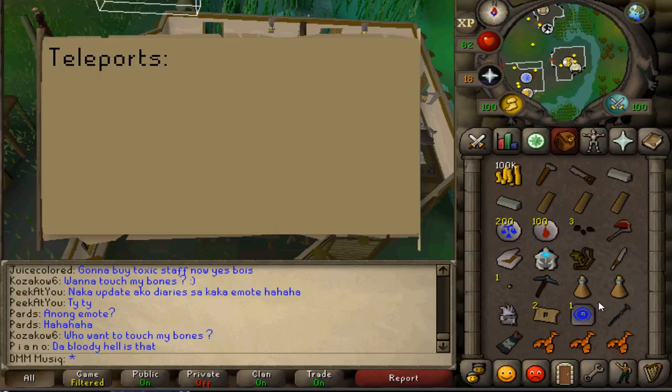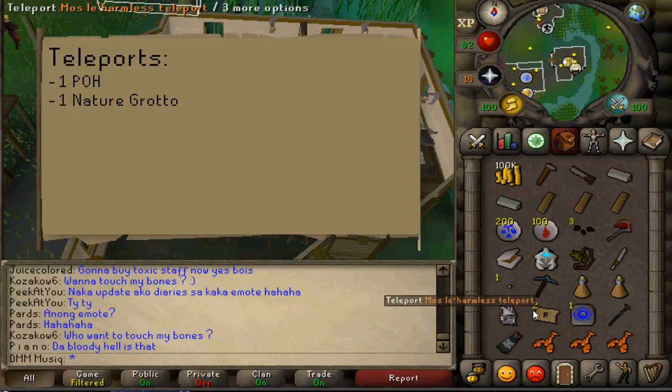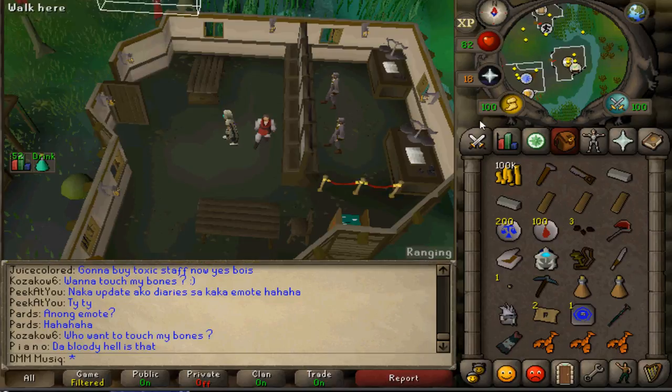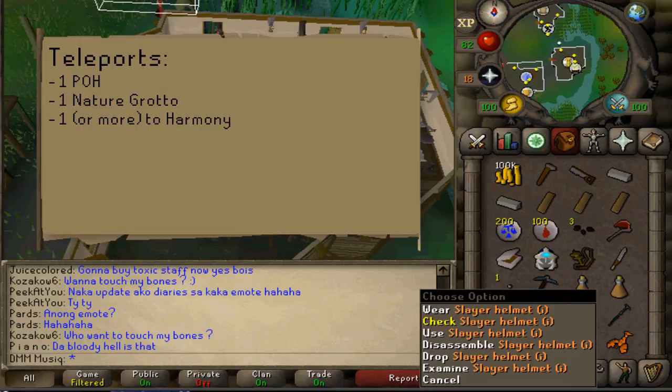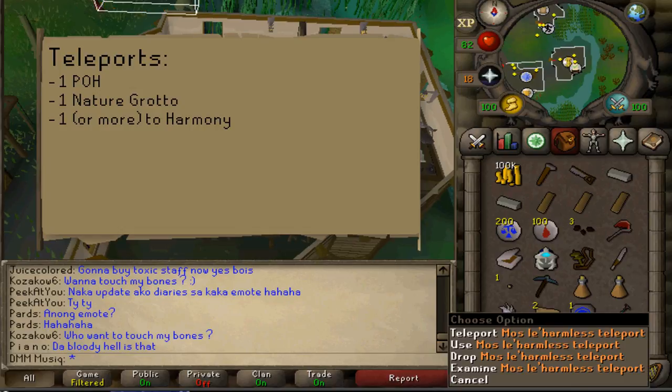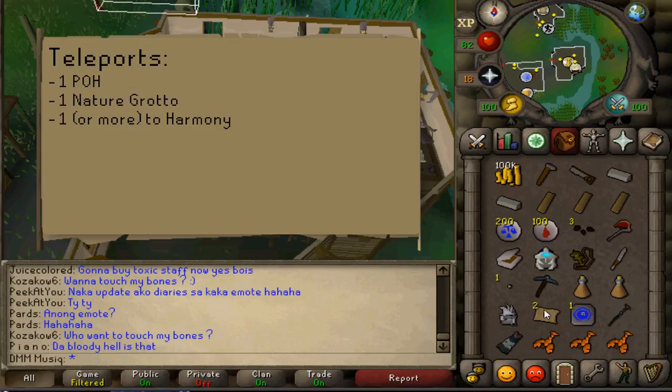For teleports, you need one to your POH and one to the Nature Grotto. The easiest access to the Nature Grotto is by using the Fairy Ring located next to it. With the Agility shortcut, the fastest route is by Fairy Ring, but you will need 50 Agility to cross that rock. You'll also need access to Mos Le'Harmless, which can be done using an Ectoplasmator or Mos Le'Harmless Teleport Scrolls.